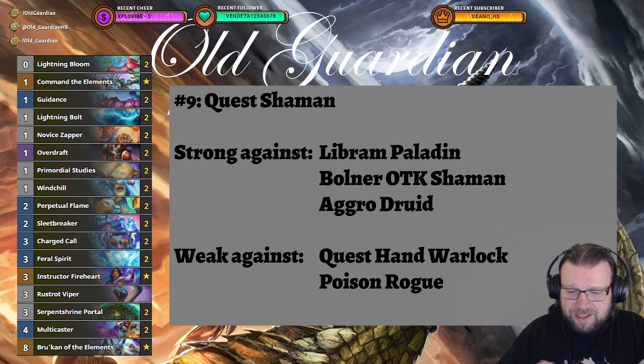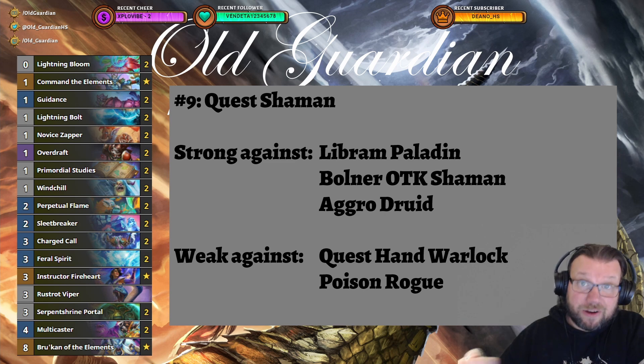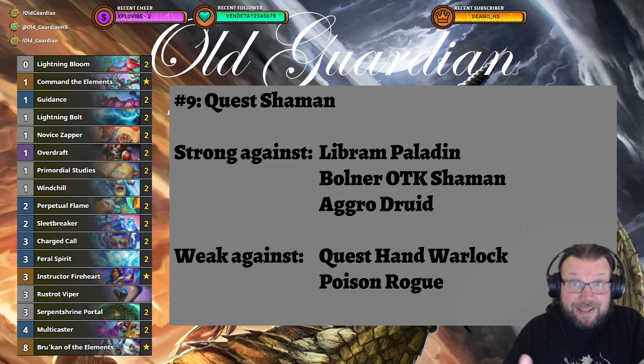In this pre-balance patch meta, the changes from last week are mostly that decks have been teching even harder against Rogue, and that still has not helped. Rogue is still very, very strong. There are decks that can go toe-to-toe with Rogue, just barely, and that's because they have hard-teched against that matchup.